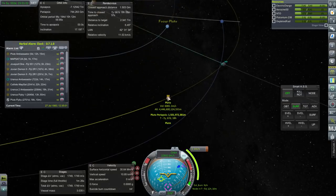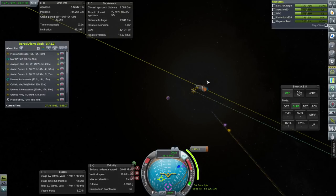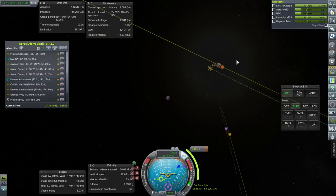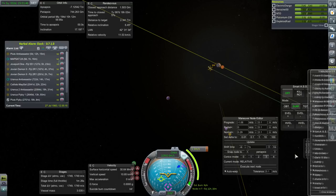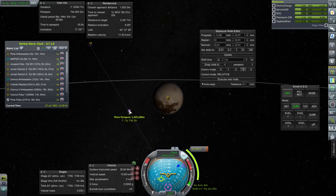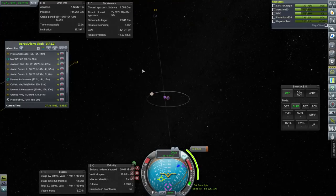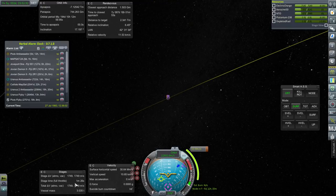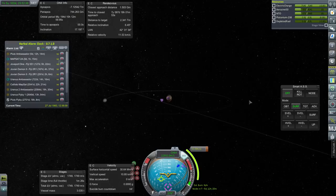Right now we do have an encounter. That maneuver isn't going to be doing enough - let's fix this. I imagine it was supposed to be a dummy maneuver or something. Well, that will get us close enough for the contract purposes. It's a shame we don't have stuff further out to visit because we've got delta-V. We can't really capture into orbit around Pluto - that takes too much, we're going too fast.